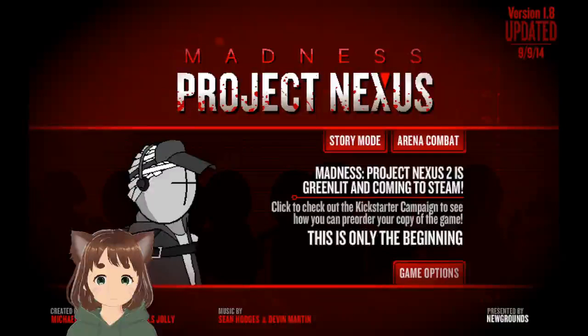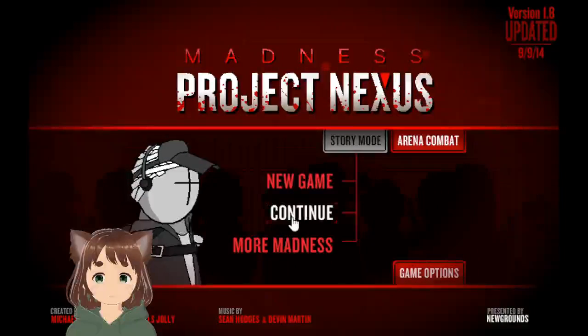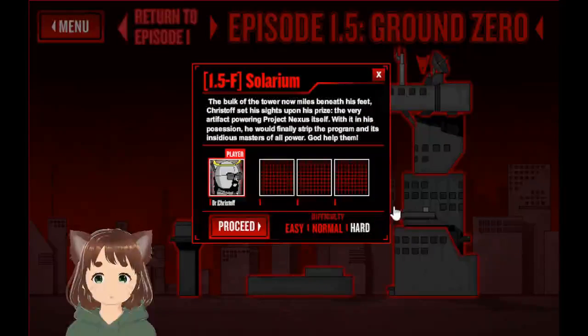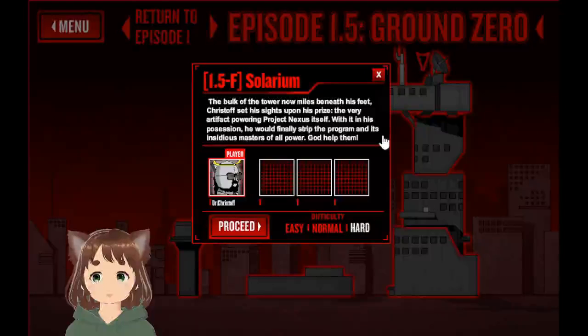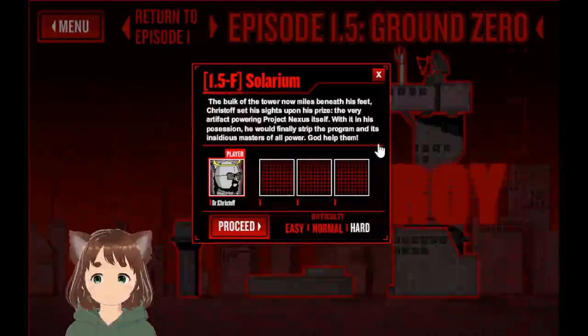Alright, so I'm going to edit this into the video. Let's get to the story mode — last level, continue. We're on horror mode, 1.5F Solarium. The bulk of the tower are now miles beneath his feet. Christoph set his sights upon his prize, the very artifact powering Project Nexus itself. Within it his possession, he would finally strip the program and be master of all power.